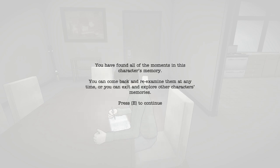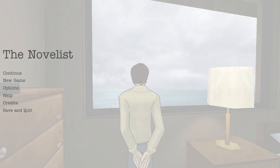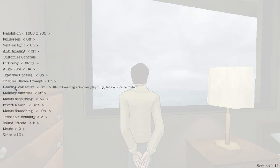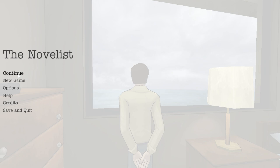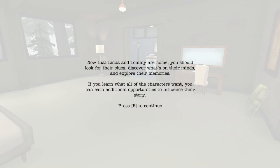You have found all of the moments in this character's memory. You can come back and re-examine them at any time or you can exit and explore other characters' memories. Now that Linda and Tommy are home, you should look for their clues, discover what's on their minds and explore their memories. If you learn what all of the characters want, you can earn additional opportunities to influence their story.